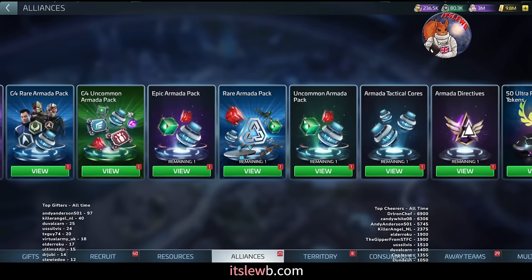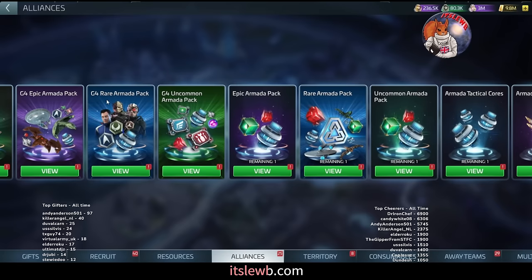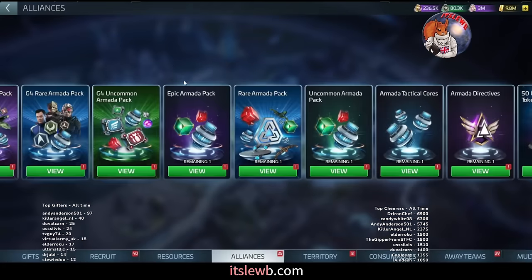G4 players recap: uncommon every single day, rare armada pack every single day, G3 epic armada pack — do not pull it unless you are easily maintaining the G4 epic pack. G4 rare — ignore completely unless you are ops 49 and need that guaranteed 450 tactical cores. If you've got 2 million credits you may pull a couple of G4 rares since it would take a long time to spend at 30,000 a day — but don't leave yourself short. Start banking up for the G5 chests.